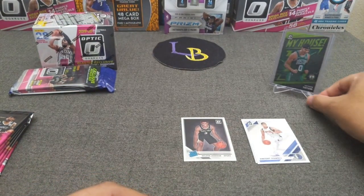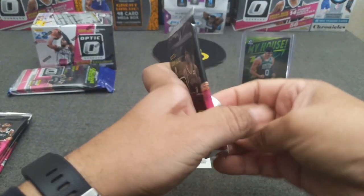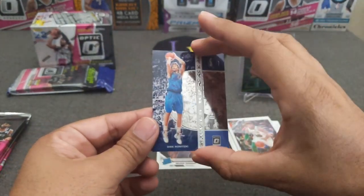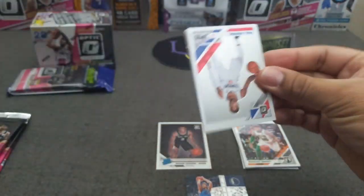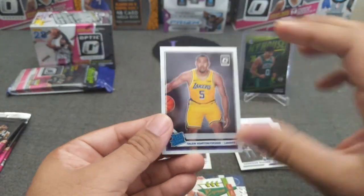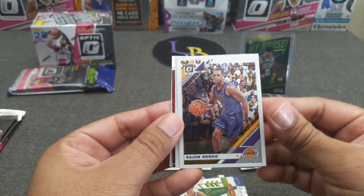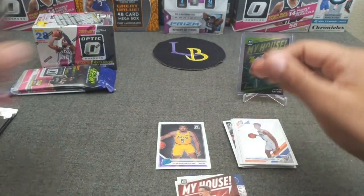Hitting the numbered green My House insert — not bad at all. That is a pretty card for sure, very nice. Alright — Terry Rozier, Scary Terry, Marcus Smart, Napier, and a winner stays — Derek Novinski. Let's keep the inserts to the side. We got an insert pack: Paul George, Harrison Barnes, Devin Booker, and THT. Rajon Rondo, Russell Westbrook My House, Trea — very nice. And Shai Gilgeous-Alexander, Hunter — alright, three more packs.